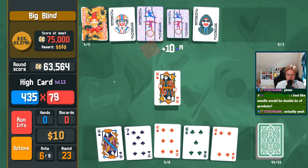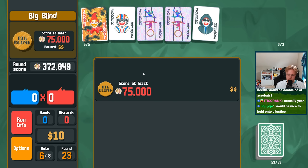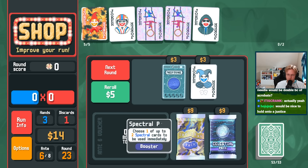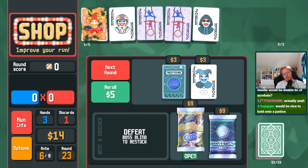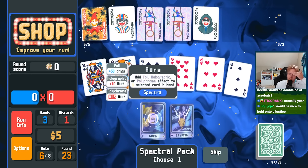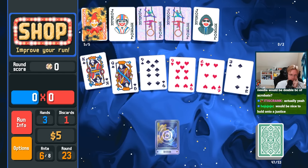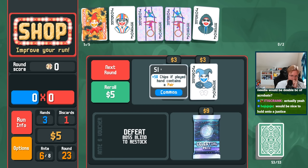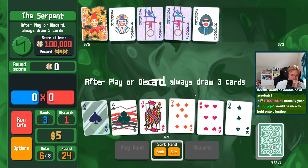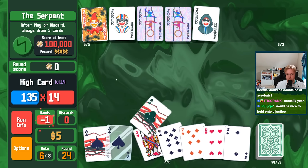I'll see what we're at right now. 370. I think if we find good Tarots, I can hit a negative here. I think negative would have been really good for another chance at a Joker. I can hit a negative, and I'm fine to replace Burnt Joker basically at any point now.